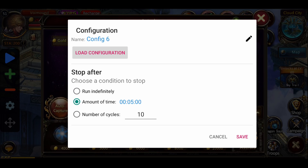If you want it to run for a certain amount of minutes you can put it there. If you want it to run for a certain number of cycles or loops you can put that number in, and if you want it to run for an indefinite amount of time — maybe while you're making dinner — you can put it on run indefinitely.